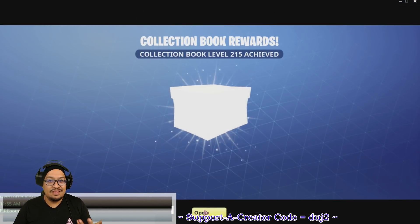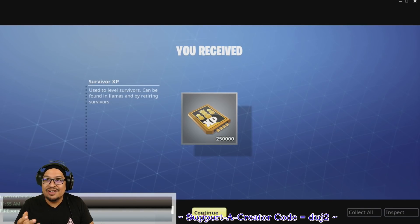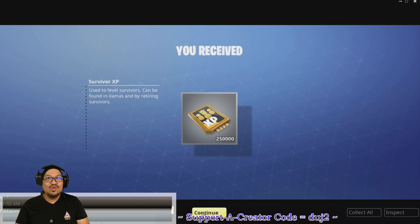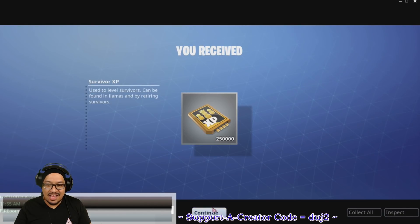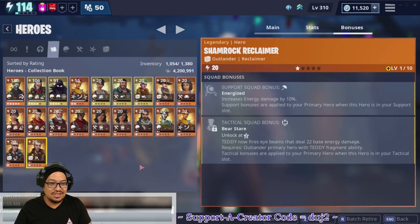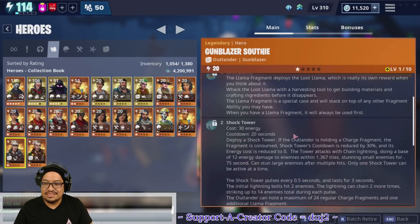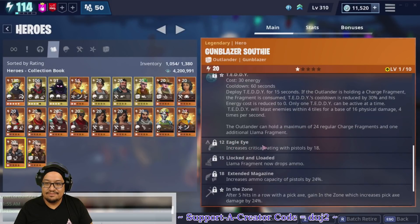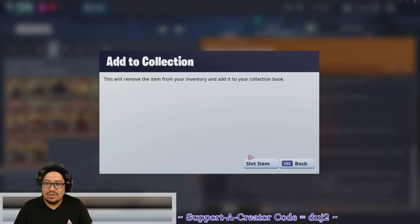Level 215 — and we get 250,000 survivor experience! I'm keeping Shamrock Reclaimer, keeping Gun Blazer Southie because of Eagle Eye which increases critical rating with pistols by 18% — that's significant. Deadly Blade Crash goes in the collection book. Chromium Ramirez goes in the collection book.